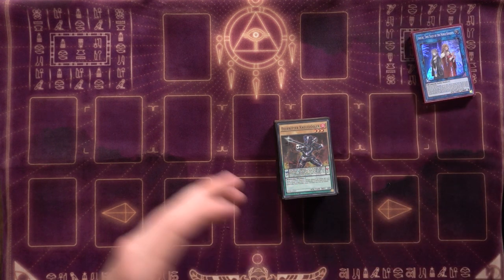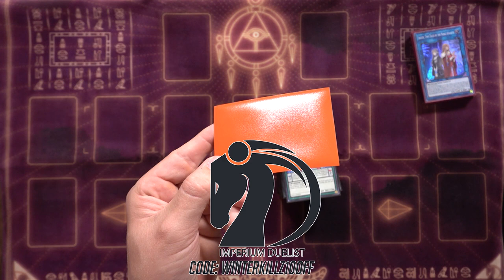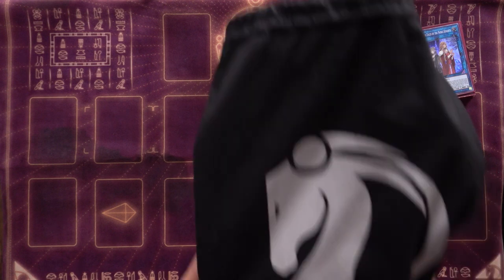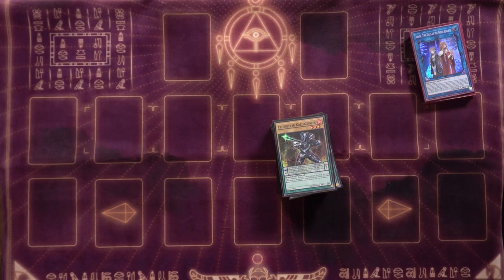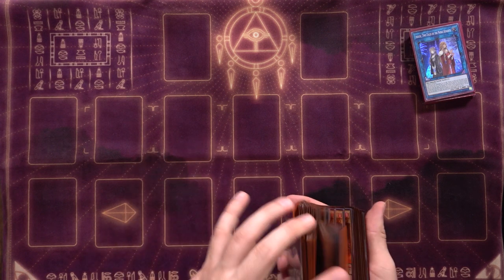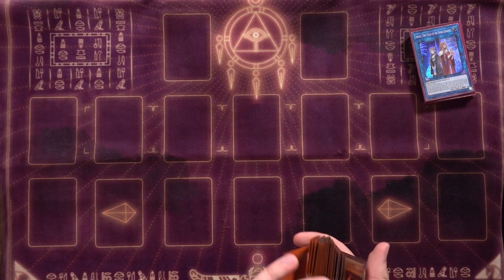Shout-out to Imperium Duelist for this lovely playmat and these sleeves — orange amber on the back with black inside for the main deck, maroon and wine with white for the extra deck sleeves. You can get this mat and more on their site, including custom mat bags featuring artwork like Qliphort Construct, Magical Specter Kieran, Evilswarm Exciton Knight, and Gungnir. Use code WinterKills for 10% off, and use my TCGPlayer affiliate link below.